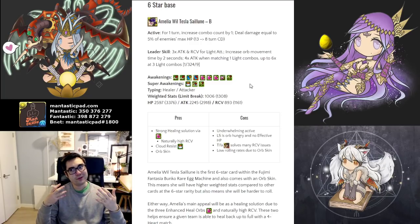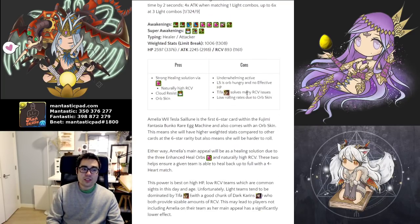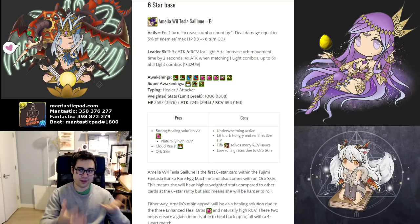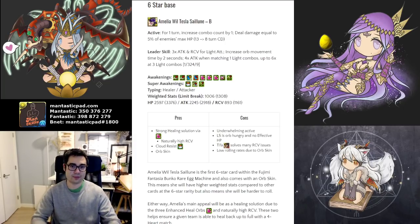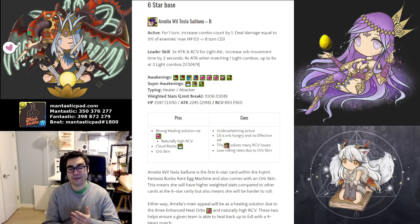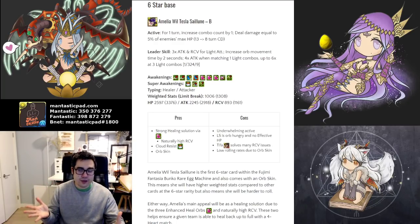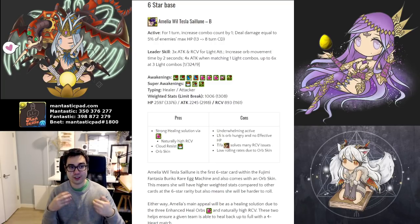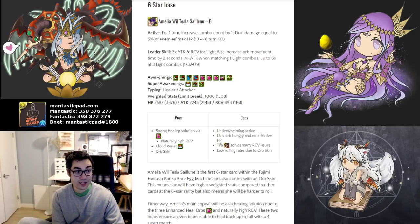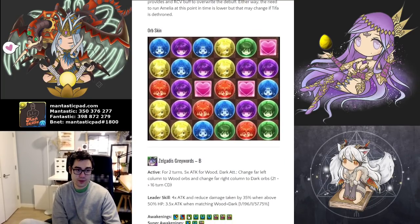The main drawback is that Tifa tends to dominate light-based teams at this point in time, and with Tifa you don't even have to own her — you need a good light leader and you pair with Tifa. High healing solution subs like this tend to have a lower amount of viability because it's redundant on Tifa teams. Of course, if the meta changes or you just dislike using Tifa, this will become a much stronger card to use because she can solve basically all of your healing issues — they have very high RCV, along with 3 enhanced heal orbs, and they can gain a cloud resist awakening.